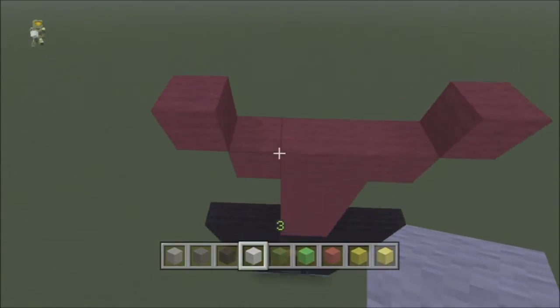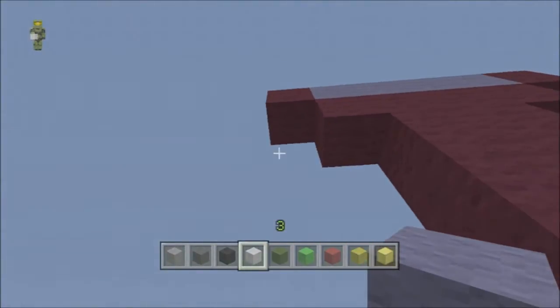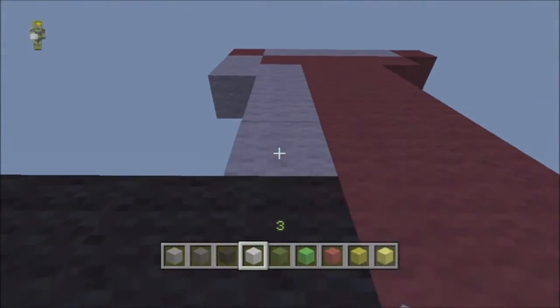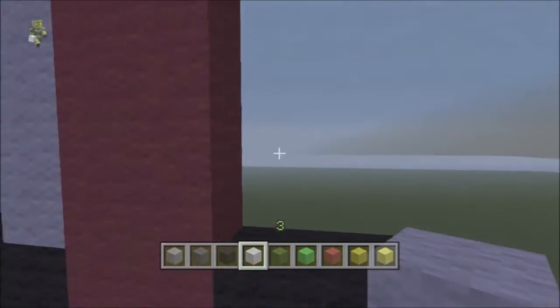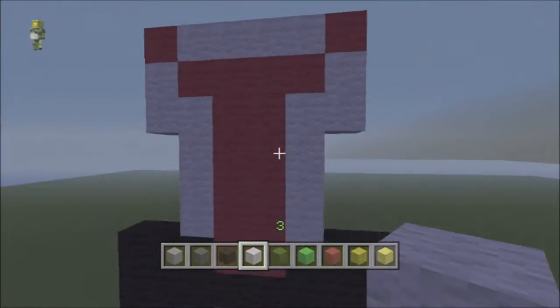Then what we are going to do quickly before the sun goes down is do four white here, and we are going to go underneath this red and go down two, to side one, and then down three like that. Then repeat the other side - so down two, to side one, and then down three like that.